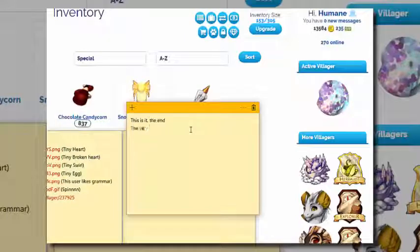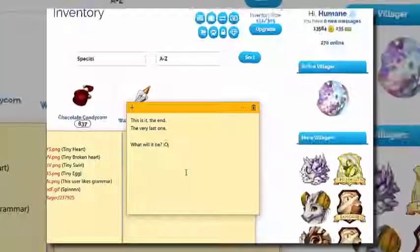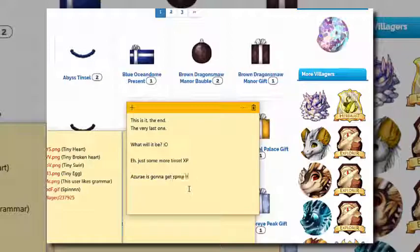Decorating houses is super fun — it's like the way to dress up your villagers. Because dressing up is not part of the game, building houses is. It's like what Animal Jam could have been.